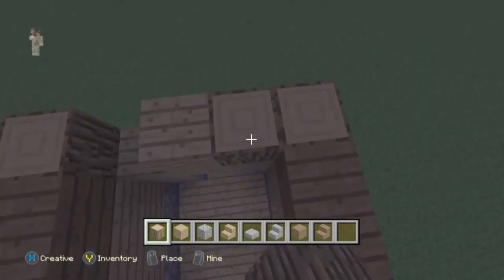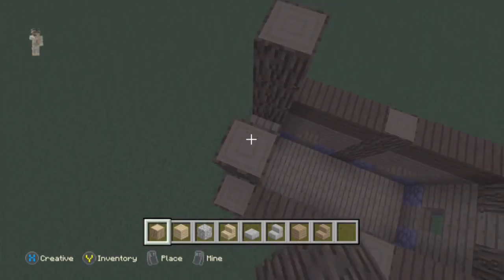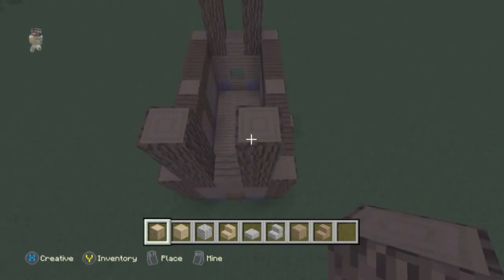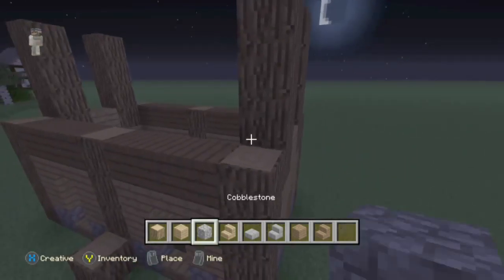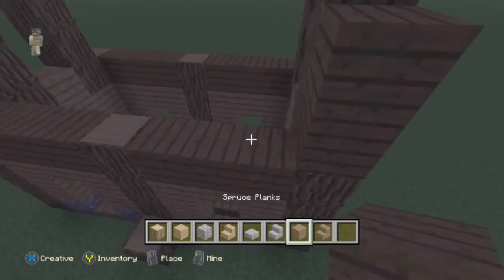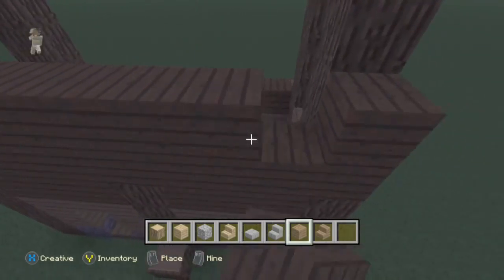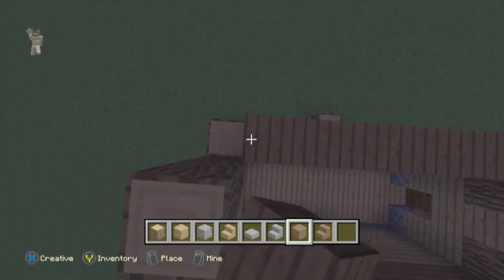Get your spruce wood and fill up those gaps there. This is the roof — build up four on each of these, so that's one, two, three, four up. You do put windows there but I'll show you that in a second.